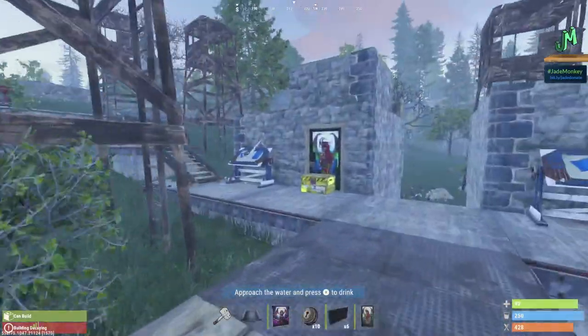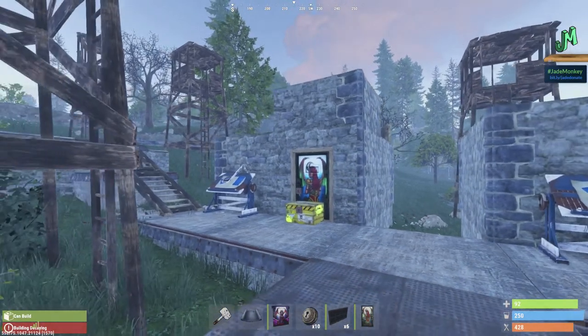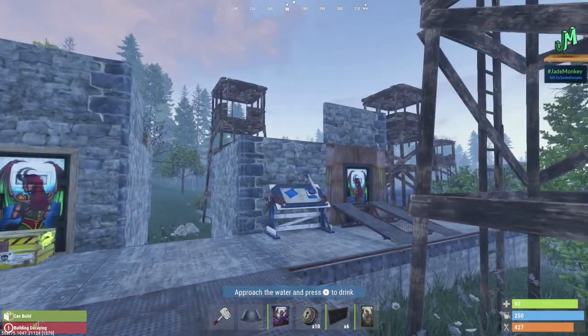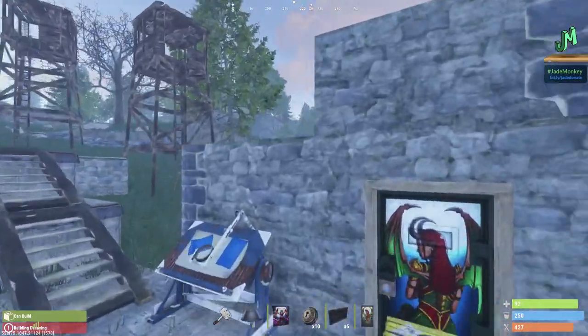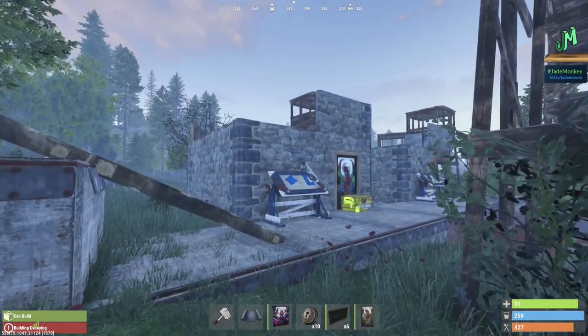Today we are talking about the Automatic Ceiling Bunker Base for Rust Console Edition. It's just for us now — it was on PC a long time ago, but they've since patched it, so we have access to this and it's super OP. You can use this today on Wipe Day, coming in late on a wipe, for solo, duo, or trios as a starter base, flank base, or even farming bases.